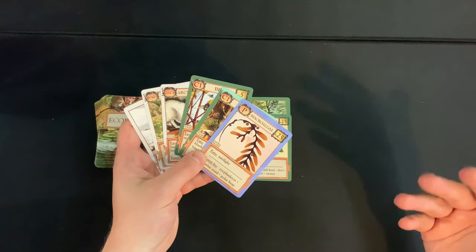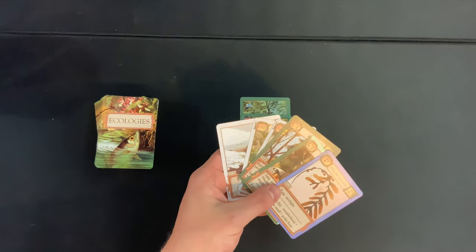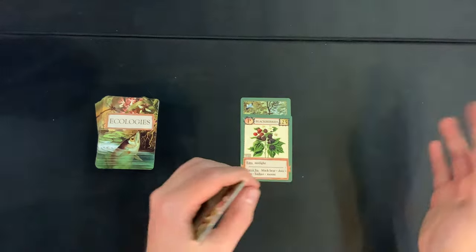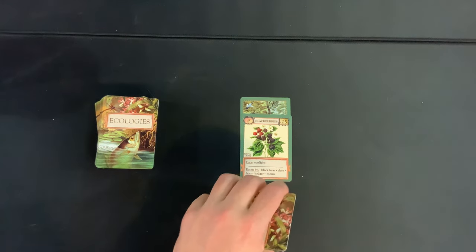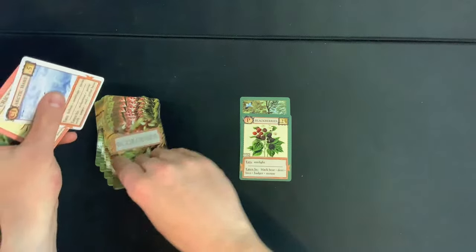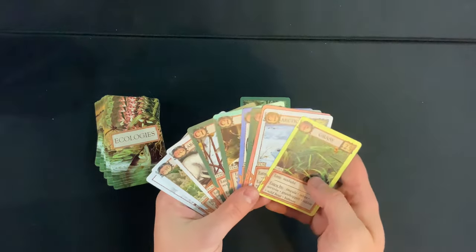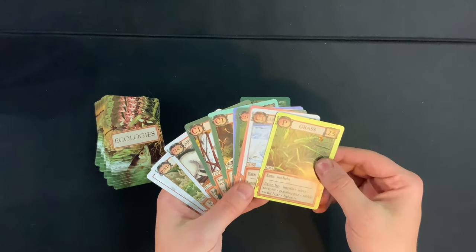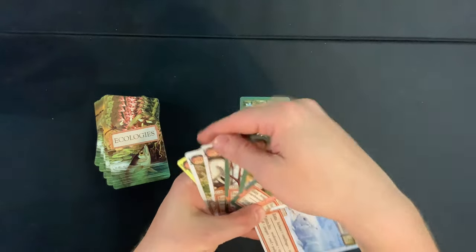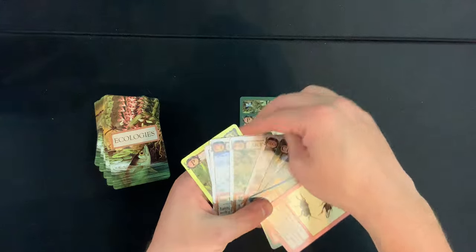You can also do something called purchasing — discarding cards to draw more cards — but I don't want to do that right now. Back to the basic loop: draw four, discard three, play two. Grass feels like a very versatile producer I want to hold on to. The arctic hare is also one I think we'll use later.